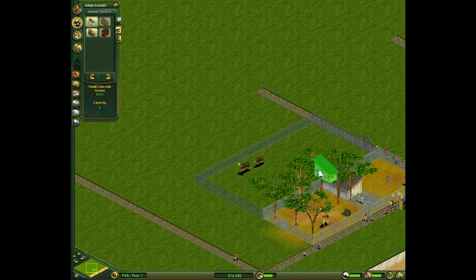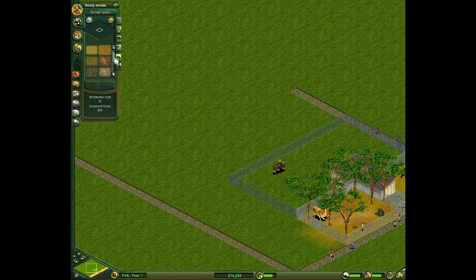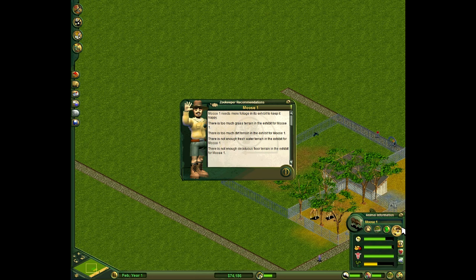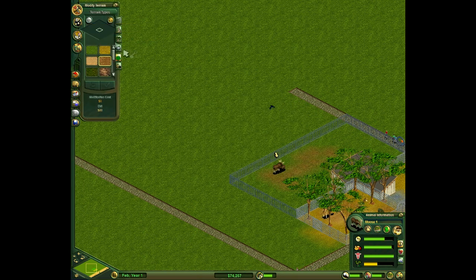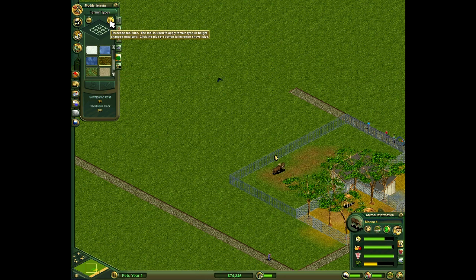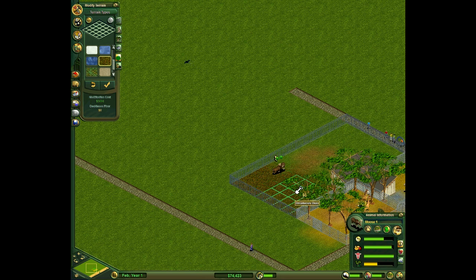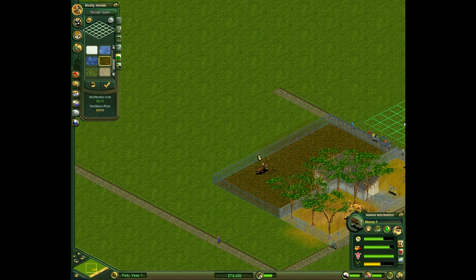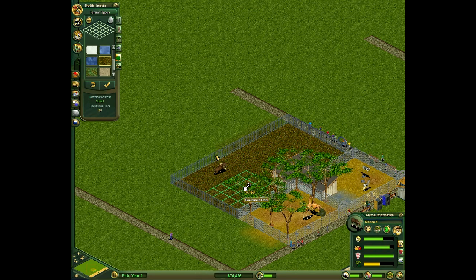So now let's go to terrain. I think it said they were dirt - no, obviously not. Let me close this and click on them and see what it says. It needs more foliage, there's too much grass, too much dirt, not enough fresh water. They're a deciduous floor animal - should have known that. I did not know mooses were deciduous. I know they're unhappy from that, but we'll just make them completely covered in it, then they can't complain.